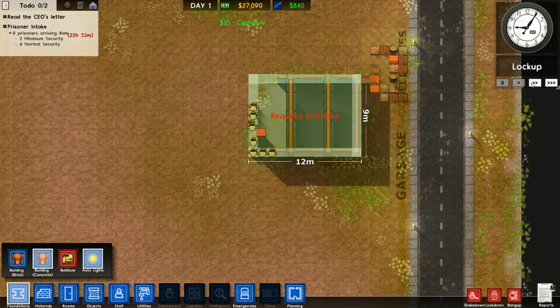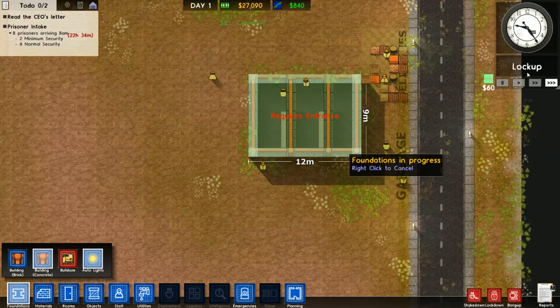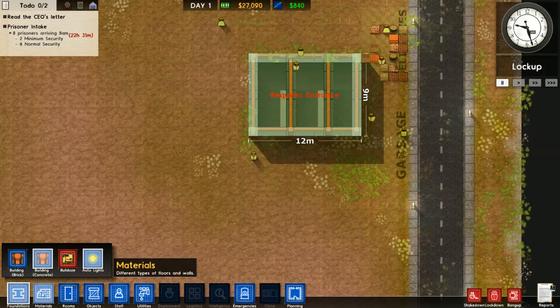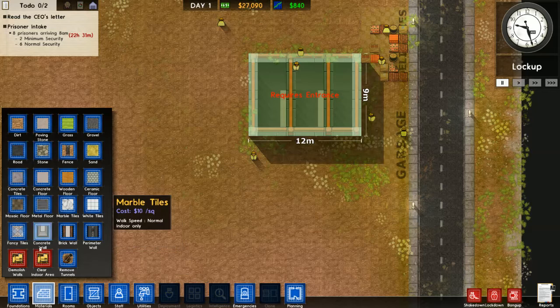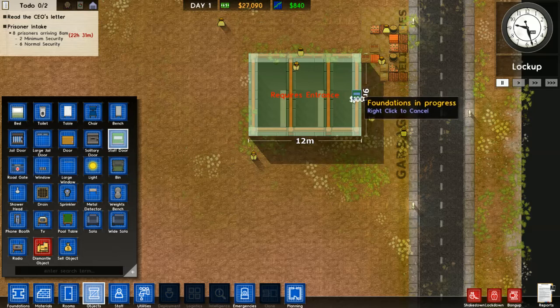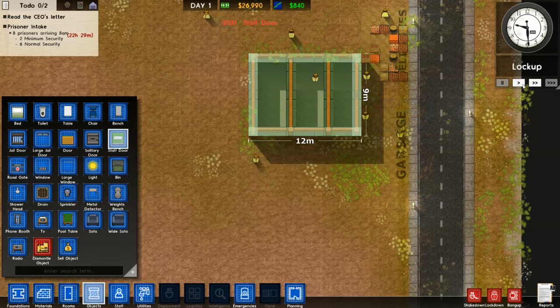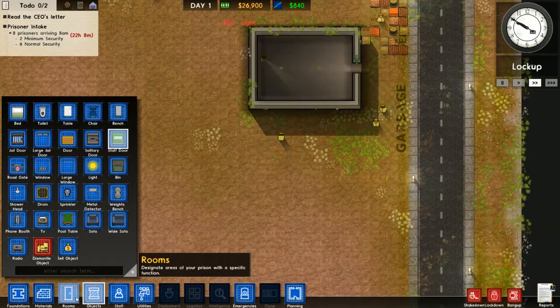Let's speed them up a bit. We've got to build our entrance, so we go to materials. I'll clear the door. Sorry, I'm just kind of figuring this out as I go. We'll put in a staff door, and once we do that they should be able to finish this up. There we go — all built.